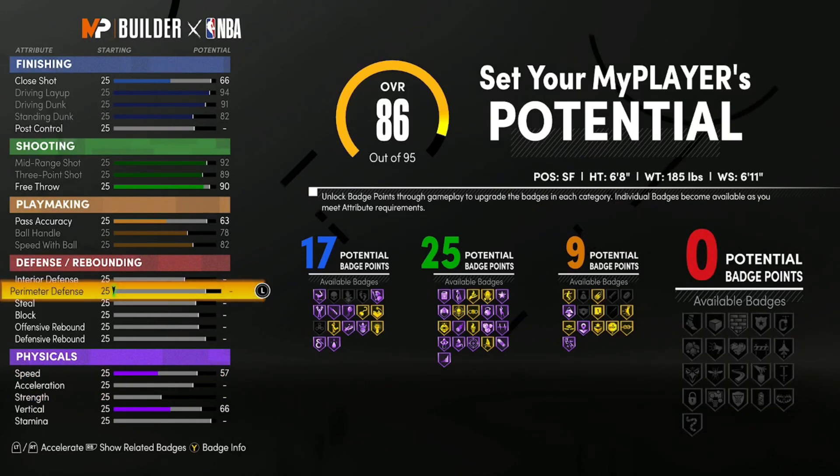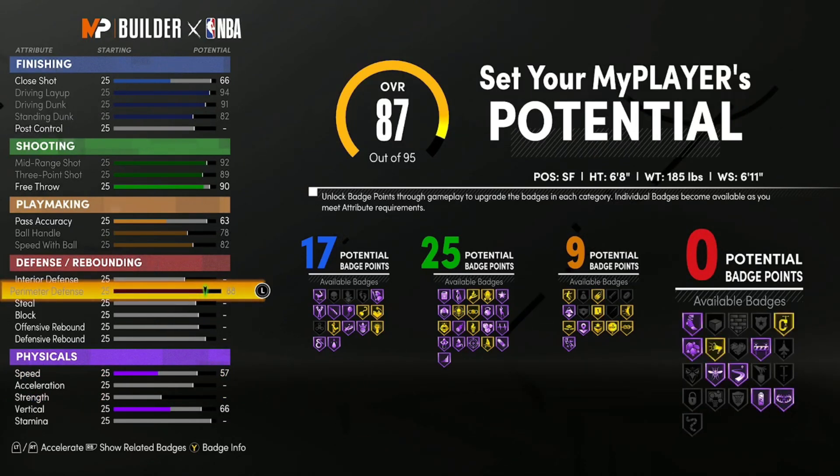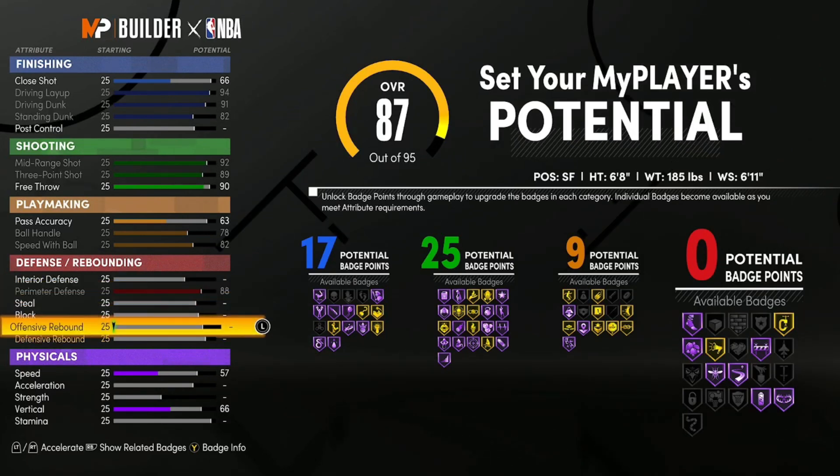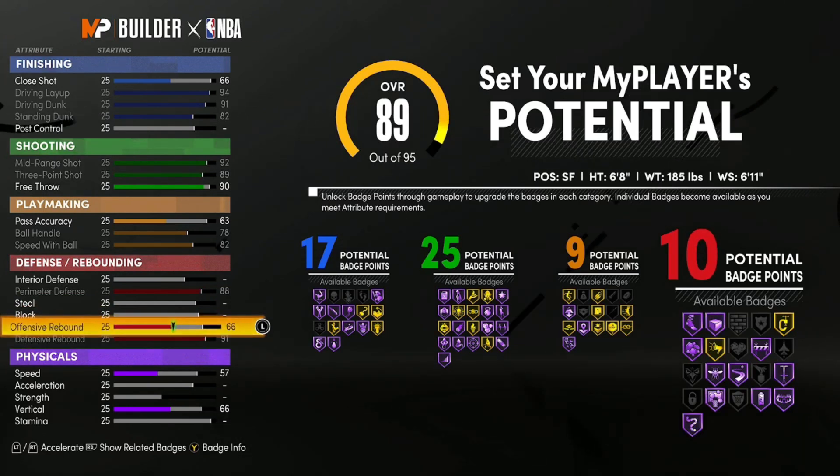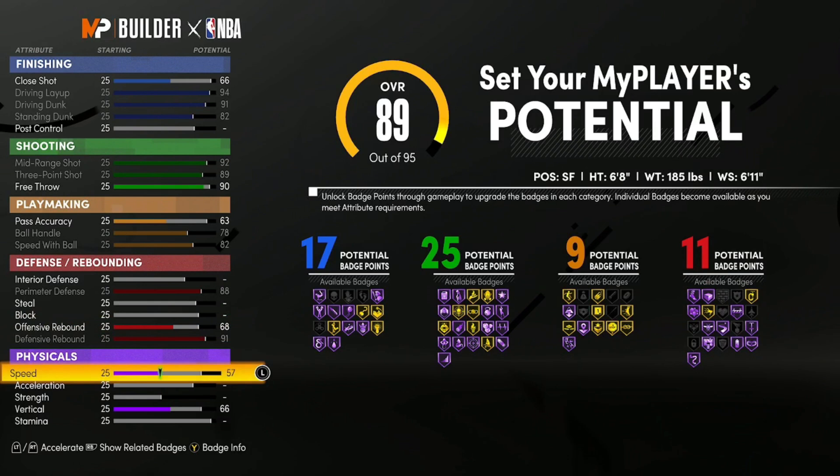For defense, max out your perimeter defense — this gets all the way up to 88 and unlocks Clamps onto Gold. Then max out your defensive rebound, putting you at 10 defense badges. Move your offensive rebound up as well to get to 11 defense badges. You can unlock a ton of good badges there — Rebound Chaser, Hot Stopper, Clamps — so 11 defense badges with those unlocked will be more than enough.